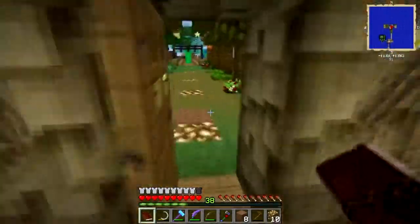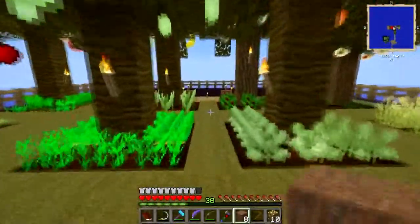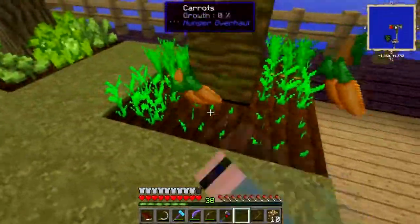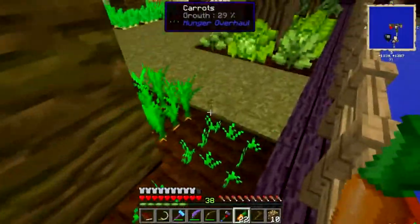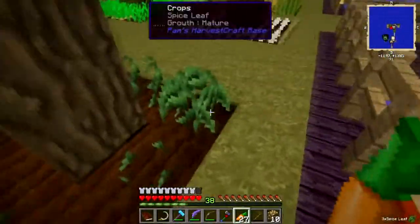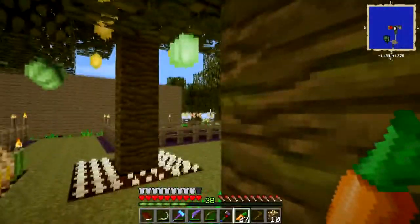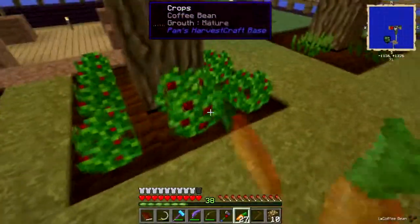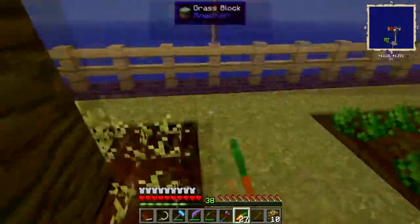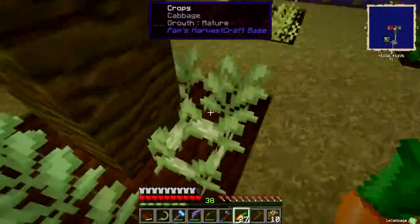All right, give me this dirt and let's go make some ground over here. I've been busy - I have carrots here, broccoli here, spice over here, shrooms there, taters here. I did the same thing I did over there - putting the water underneath the tree to conserve space. I've got coffee, some rice, onions here, corn here, cabbage there.